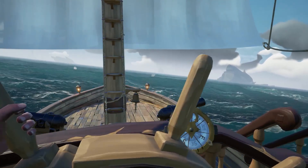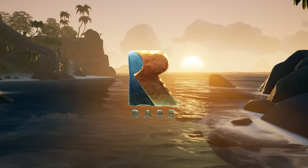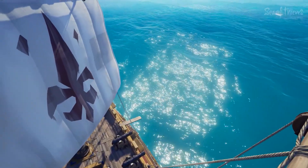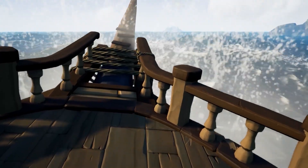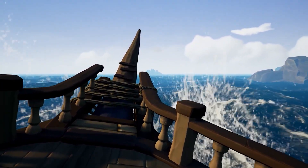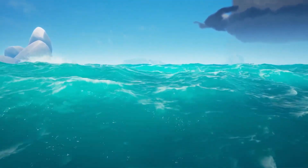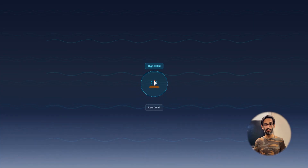But waves alone aren't enough. Here's where it gets interesting: Rare started with photorealistic water — Hollywood-grade accurate physics, the whole thing — then deliberately stylized it. The art director wanted a painted adventure-book feel, not a sailing sim. So they cranked up the glowing colors and enhanced everything. But, crucially, they refused to simplify the underlying simulation. The system also adjusts based on distance: when you're near your ship, you see high-detail water with all the small ripples, but when standing far away, it uses a simplified version that blends into the atmosphere.